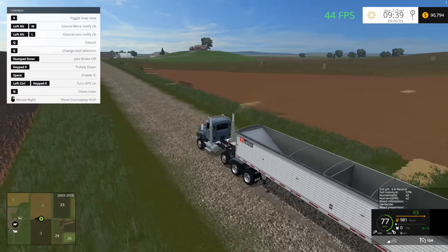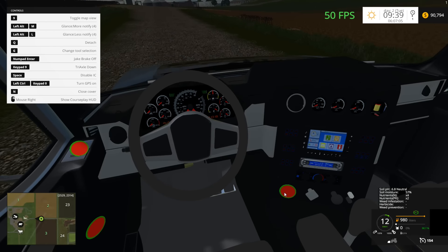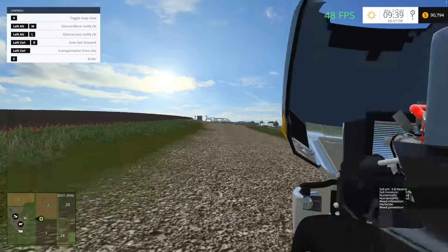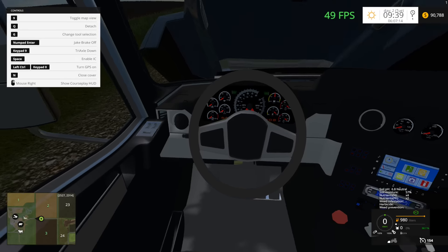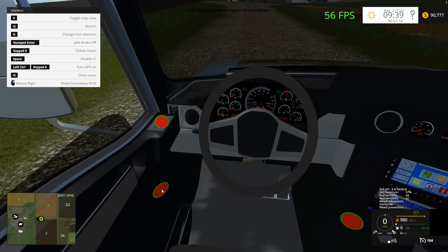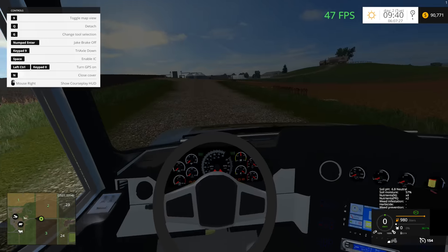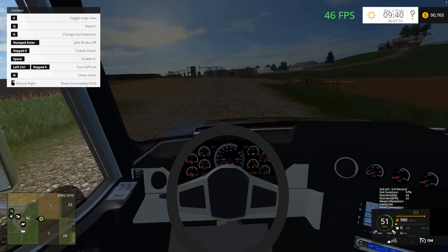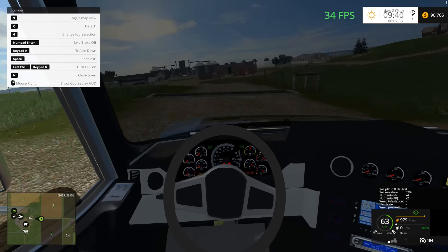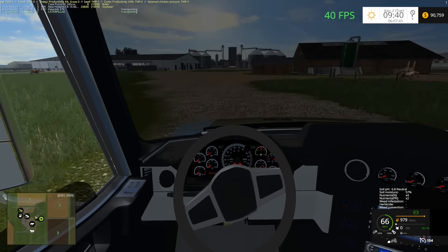Take the jake brake off. Tri-axle down. Apparently there's IC in this truck — it's the first time I've seen that. You can roll down the window — wow, that's cool. And that opens the door — interesting. That's the window there and that's the passenger door. I think it actually makes it louder on the inside the cab too, which is kinda funny. That's kinda cool, I'll take it.